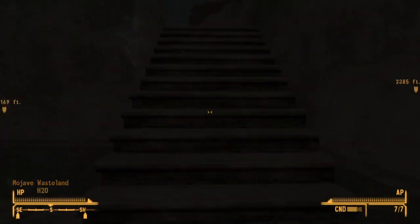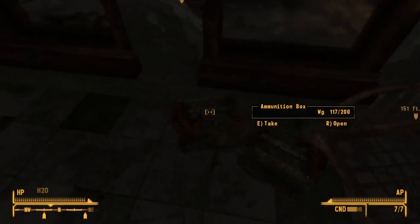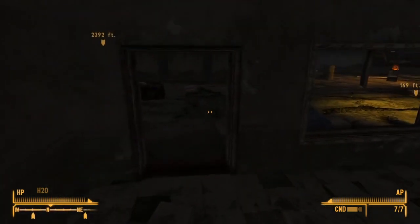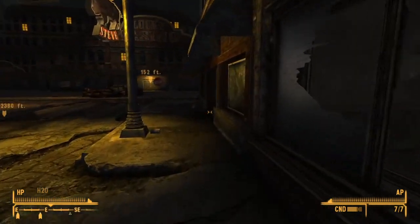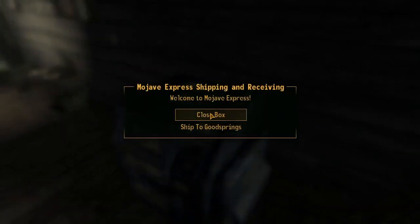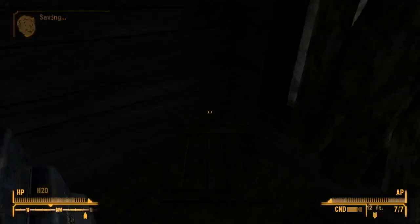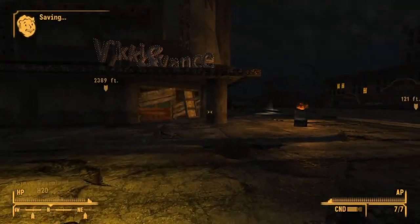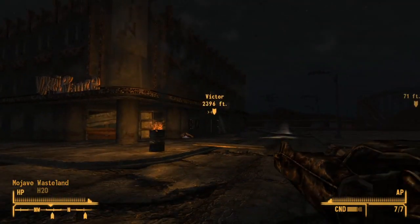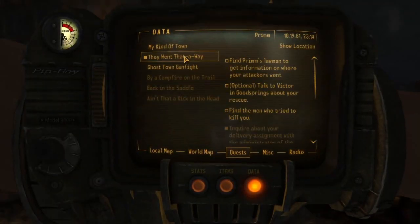I'll just pop up here — I think there might be some loot. Yeah, we'll take that. We do need to look out for ammunition weight though. While I'm here, I should go up to the drop box and put all of the ammo in there as well. There we go — that drops our weight a little bit further.